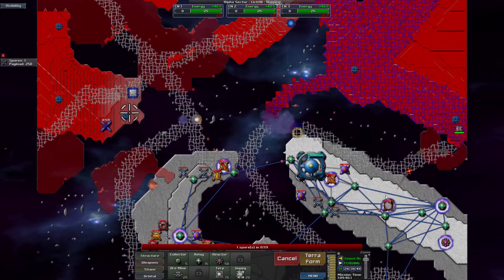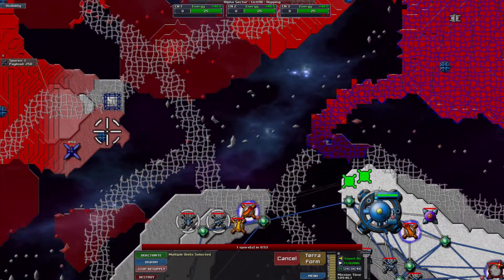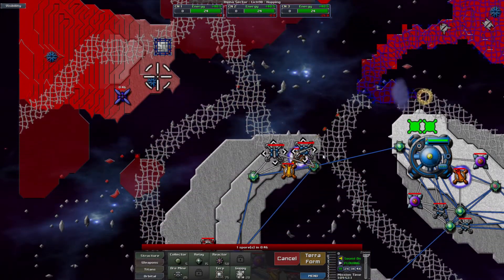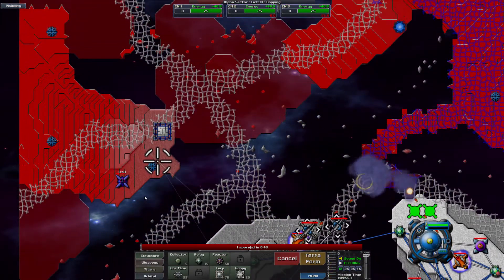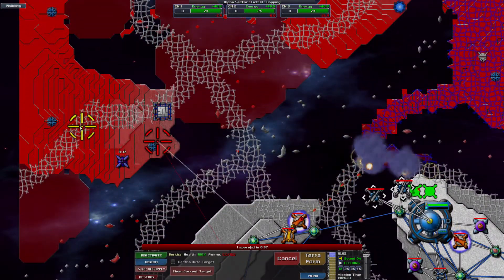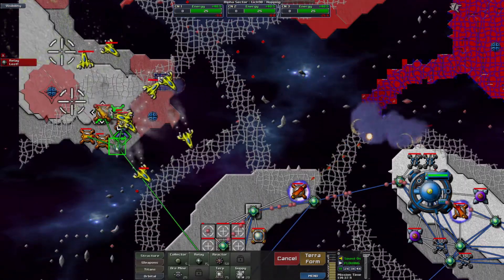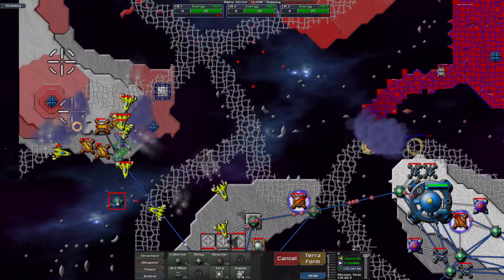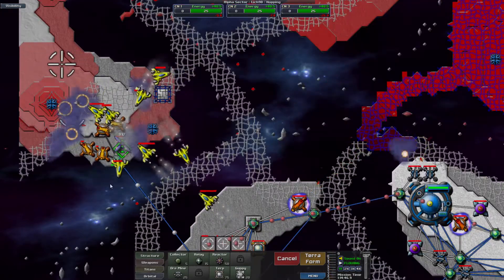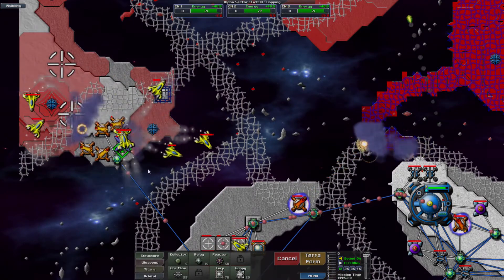Is there an ore mine? Did I absentmindedly build on top of an ore deposit? I don't think so, but I wouldn't put it past myself — I've done some silly things in the past. I don't think there are any ore deposits or totems here. That's going to make things a little difficult — I'll have to figure out another way to clear out this island. I decided to go with Strafers to help me out, because this area doesn't have any air exclusion towers.